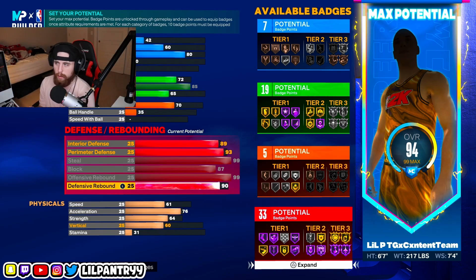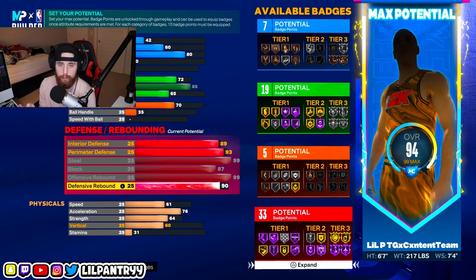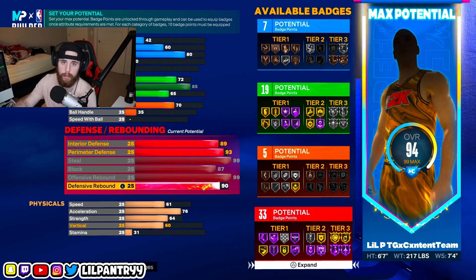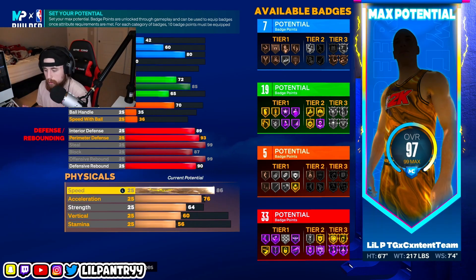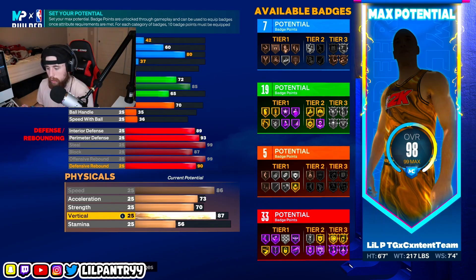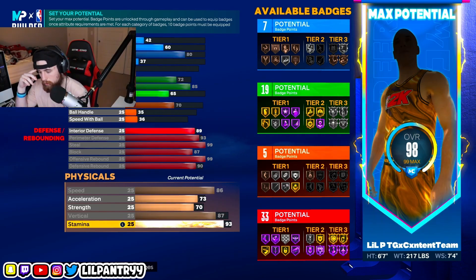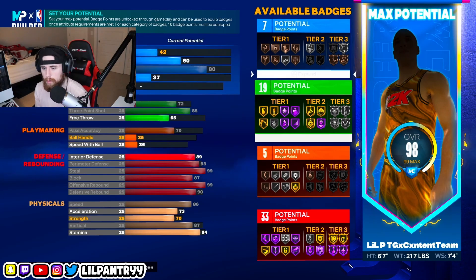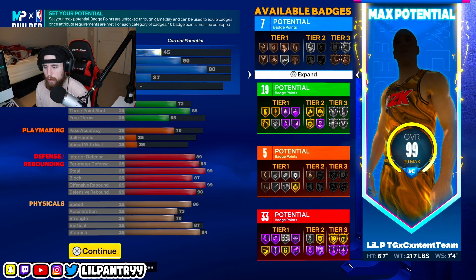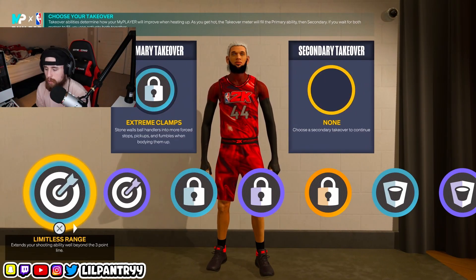Before I go into the physicals, we get 33 defensive badges so far. After season five we have eight extra badges on top of the four from career and four from the seasons — so I have 41 defensive badges on this build. For speed you're going to want to put this up to an 86, max this out. Acceleration down to 73, strength up to 70, vertical up to 87, and stamina is going to be 94.